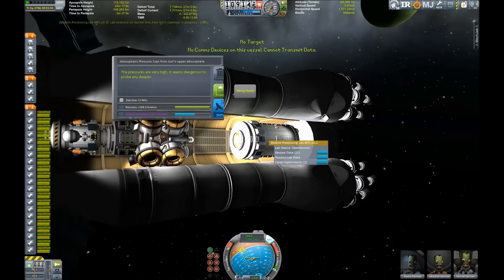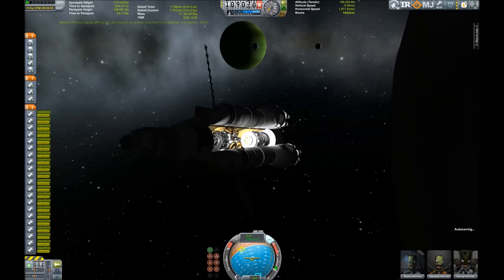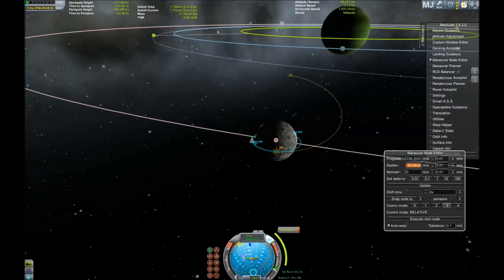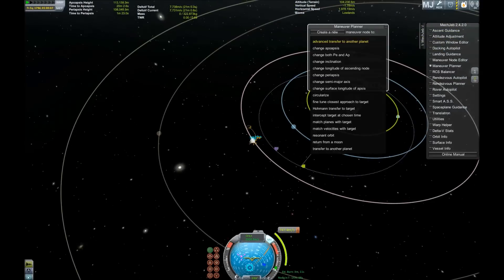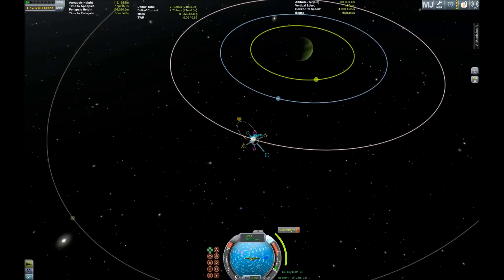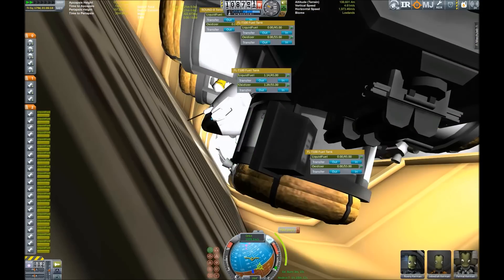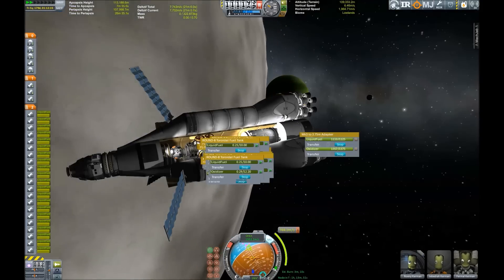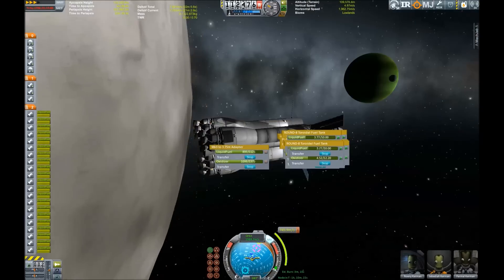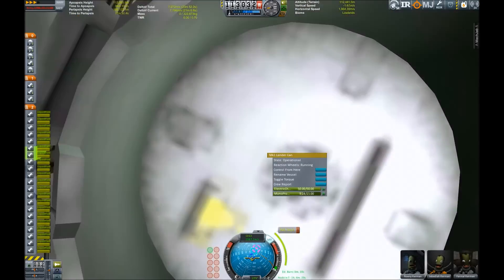I started processing the experiments but that wouldn't have been necessary because I never planned to transmit them anyway. Now it's time to go to Laythe, and for that we set up some new maneuver nodes and try to get into the sphere of influence of Laythe — the innermost moon of Jewel and the only planetary body in the Kerbal system that actually contains a breathable atmosphere. Before we can start that journey we have to refuel the lander, a tedious process made bearable by the magic of time acceleration.